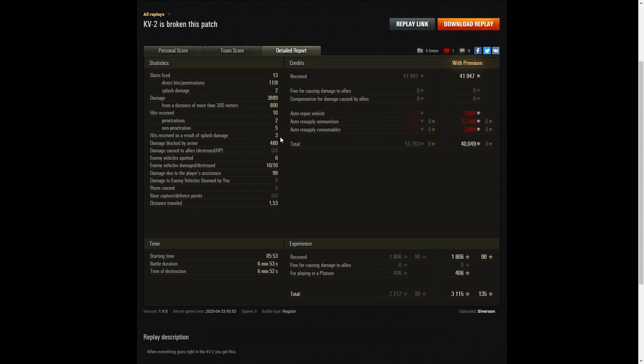Some of those shots actually came from the arty who were trying to get him. 6 enemy vehicles spotted, 10 enemy vehicles damaged, 10 killed, and 99 hit points of damage assistance. He earned 41,947 credits on a premium account, and after repair, ammunition resupply and consumables took away 40,049 credits. He received 1,806 XP, got 406 for playing in the platoon, taking away 3,115 experience points altogether.